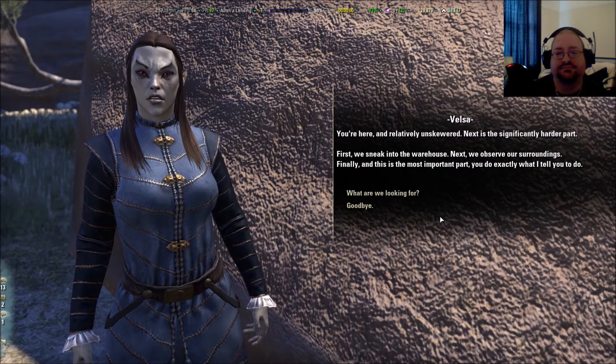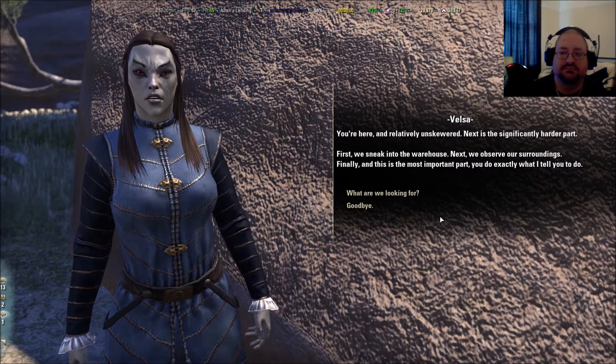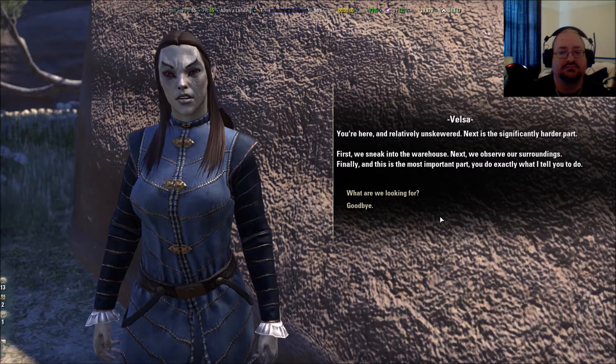Next is the significantly harder part. First, we sneak into the warehouse. Next, we observe our surroundings. Finally, and this is the most important part, you do exactly what I tell you to do.